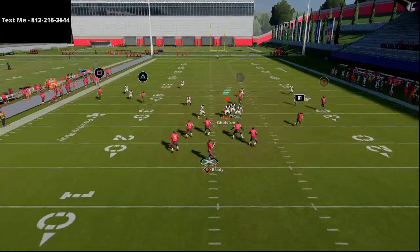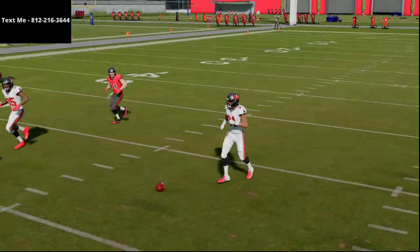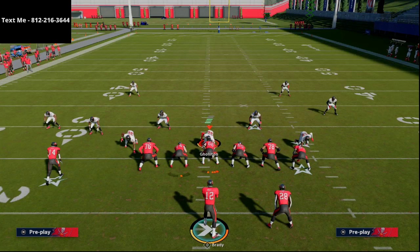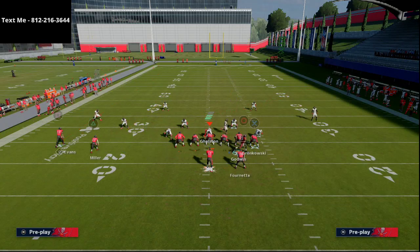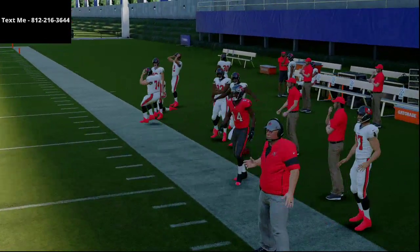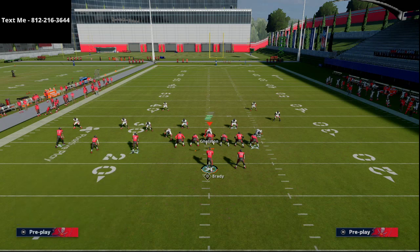Against deep half, watch what happens when you go to Godwin instead. I can throw this with a pass lead up and rack catch it for a one-play touchdown against Cover 3 Invert. Once Godwin gets even with that slot corner, pass lead him straight up, rack catch, swerve it upfield — one-play touchdown against Cover 3 Invert. This route combo just kills Cover 3.